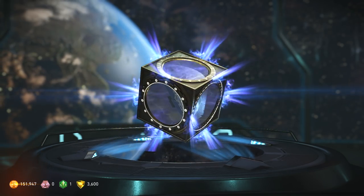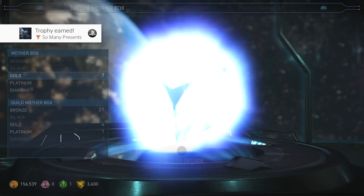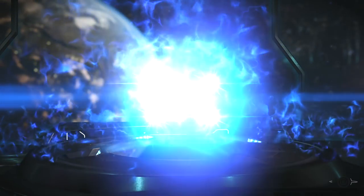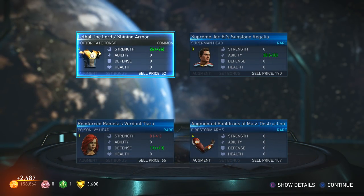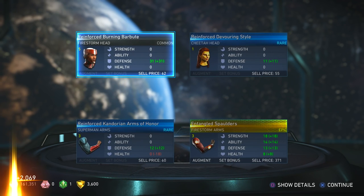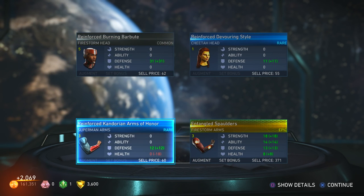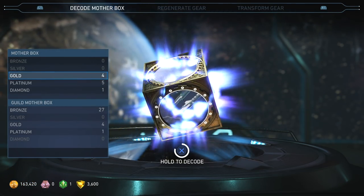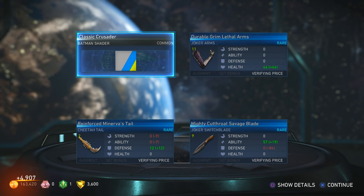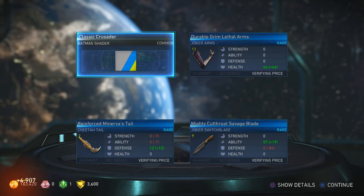Poison Ivy plants. Eight more gold boxes — so many presents. Poison Ivy, five more. Firestorm — awesome, we got a set epic gear piece for Firestorm! Hold on Princess, I'm almost done with the regular mother boxes; I have to open the guild ones too. I got a Batman shader — the Classic Crusader. I actually really like the way that one looks, I'll definitely be using that.